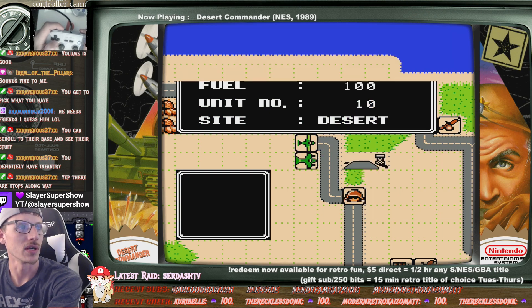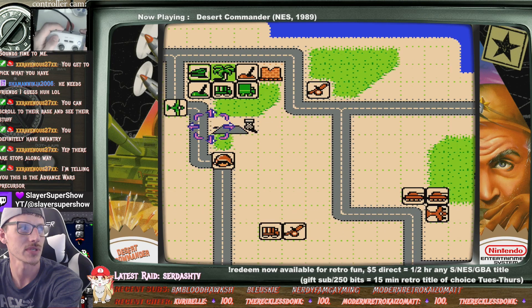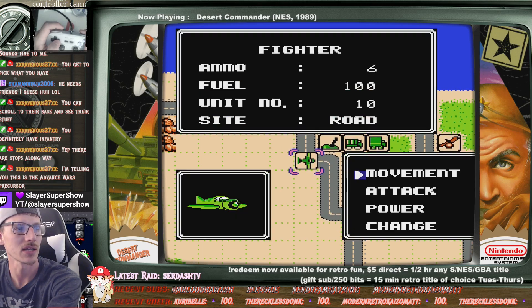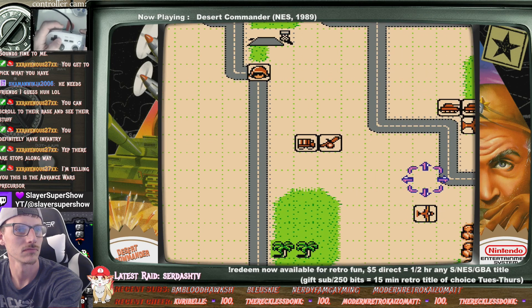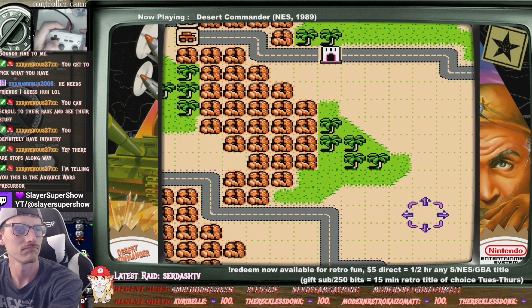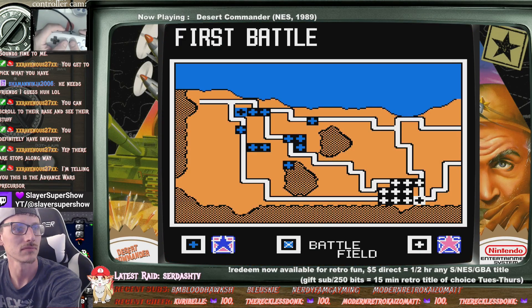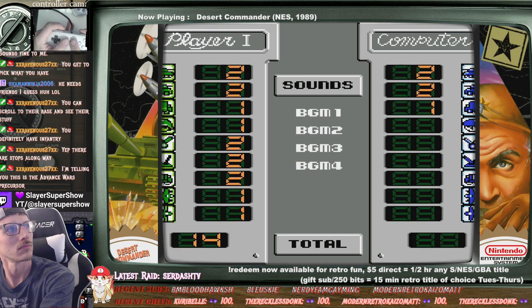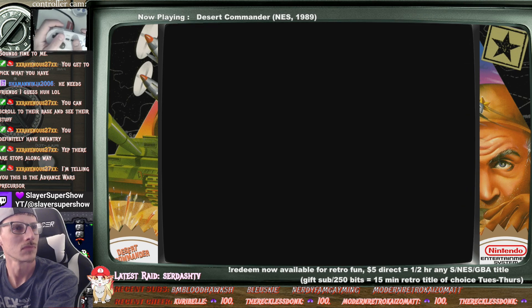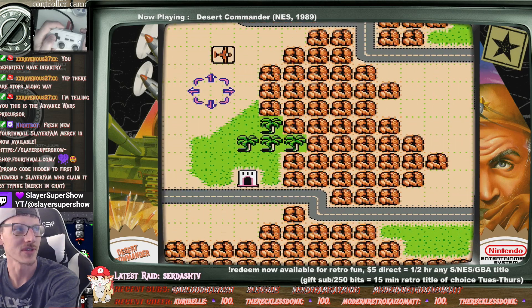A bummer. We gotta go find the rogue tanks and take them out. Keep our supply guy close, I imagine. You hit start — that's cool. This is the Advance Wars precursor. Oh, it truly is. I can tell.